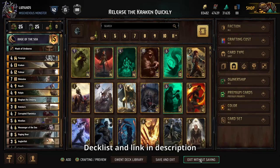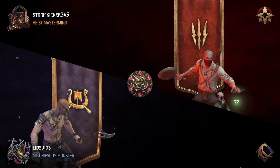We also have Nivellin in case our opponent happens to be running reavers, because you can never discount the presence of reavers in Gwent. But other than that, it's just tons of rain giving us tons of damage, and with the Messenger of the Sea, tons of boosts as well. So let's go see it in action.